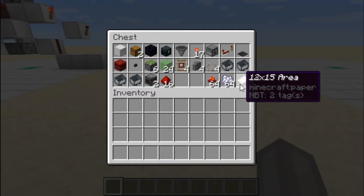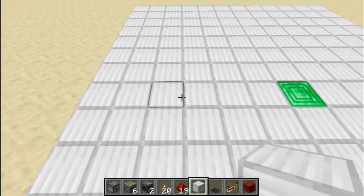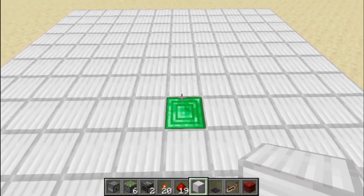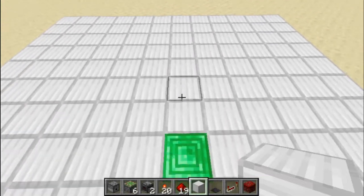You'll also need a 12 by 15 area. First, we count out 7 blocks off to the side, and then 8 blocks onto the back.